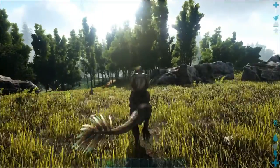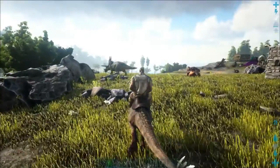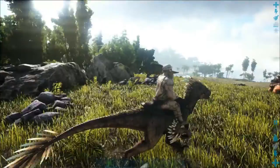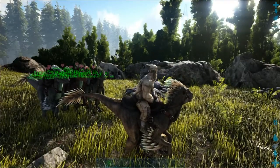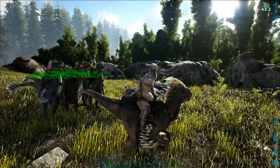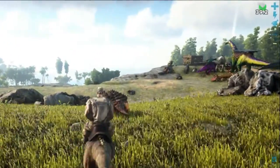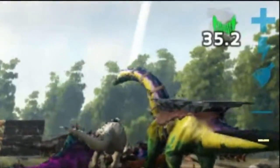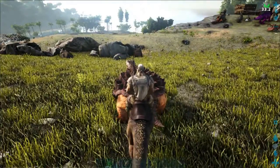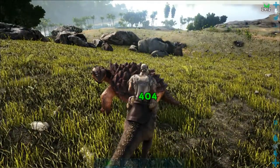Because then you are the Alpha Raptor and you can do things like this: press C once and you can see this face — this mode — and then your Raptors get a bonus when you attack.